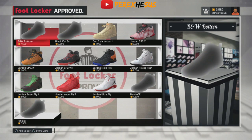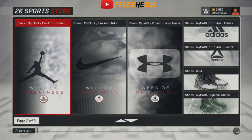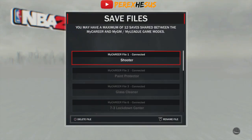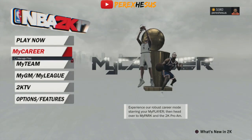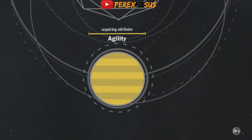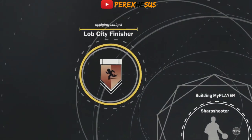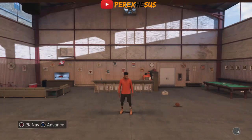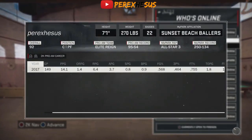I don't like the Don C's so I didn't create them. I don't have the Jordan shoe deal on that player — all the customs were 7,500 on my paint protector. I'm about to go to that player now. On my second player I have the Jordan shoe deal. When I was on my Nike contract guy it said 7,500 — watch what it says on this one.